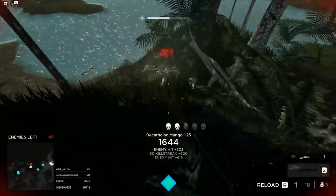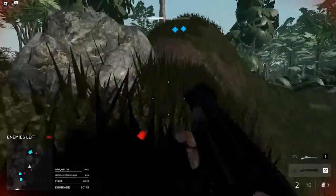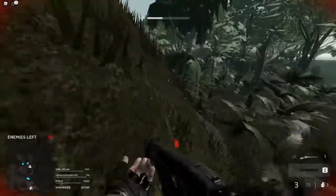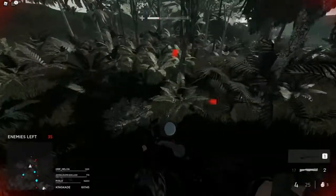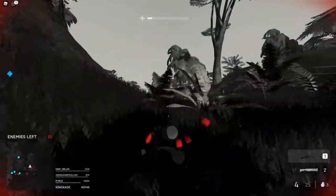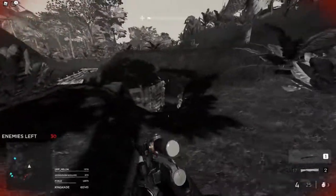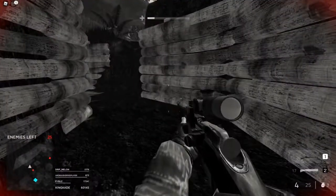The second slot weapon is basically a grenade launcher that explodes on impact — just killed like four of them. At the bottom left it shows the map and the enemies left that you still have to kill. Right now we have like 40 enemies left, so we still gotta go ahead and kill them.